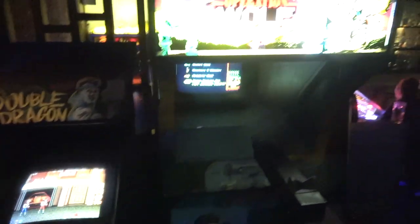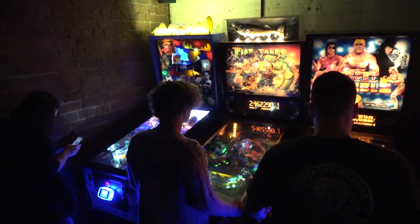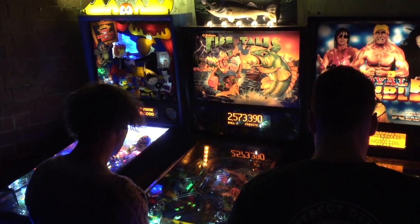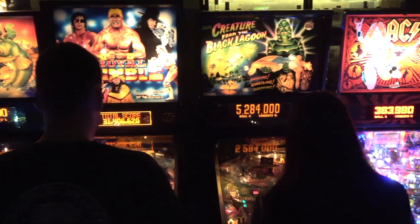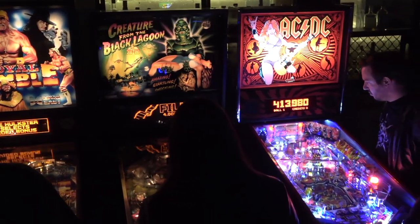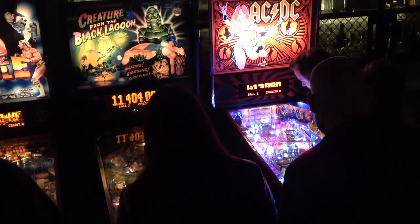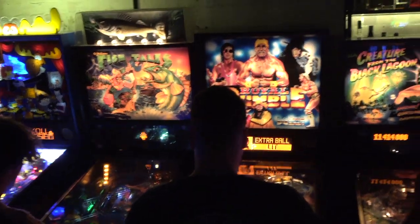That's not all, because we have a downstairs area, guys! We've got a classic Air Double Dragon and a very small little cab there - Operation Wolf. Then we've got the pinball machines: Rocky and Bullwinkle in the corner, Fish Tales - look at this guy, he can't get that ball going - a Royal Rumble, and Creature from the Black Lagoon, which is pretty awesome. But the absolute jewel in the crown would have to be the Luci AC/DC in the far right corner, and of course Fish Tales has a topper, which is great.